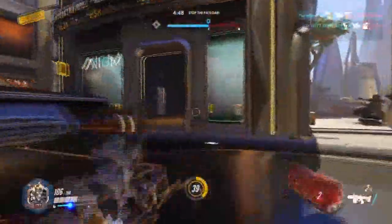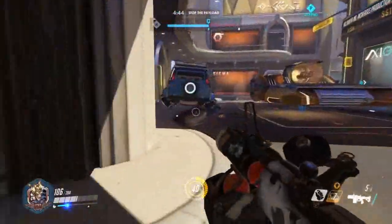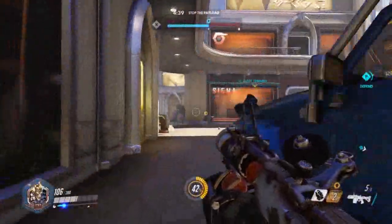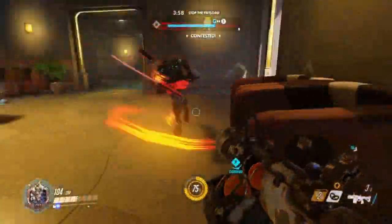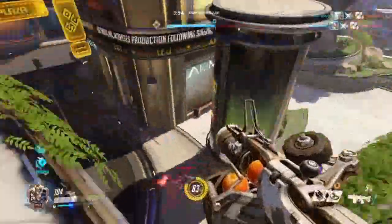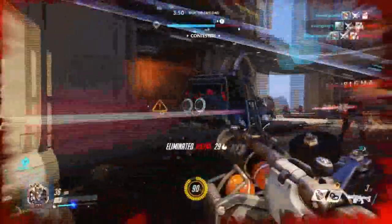Junkrat's weaknesses: when left exposed, he can have a serious problem against faster heroes like Tracer and Lucio. He is also weak against Reinhardt, as his shield would require Junkrat to use 20 shots of his timed grenades, which is a four-whole clip. This gives flanking heroes plenty of time to go around and attack from behind. His overall versatility and good defensive abilities allow him to protect and hold areas extremely well.